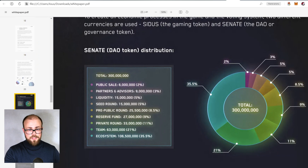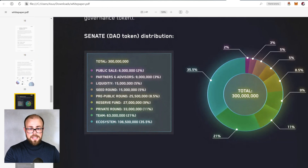Looking at the tokenomics of the project: 2% goes to public sale, 3% to partners and advisors, 5% to liquidity, 5% to the seed round, 8.5% to the public round, 9% to the reserve fund, 11% to the private round, 21% to the team, and 35.5% to the ecosystem to support liquidity and more.